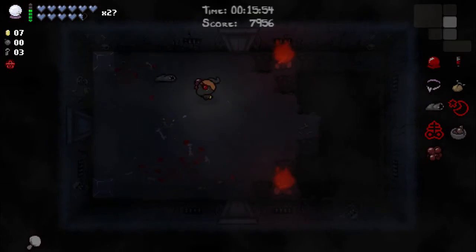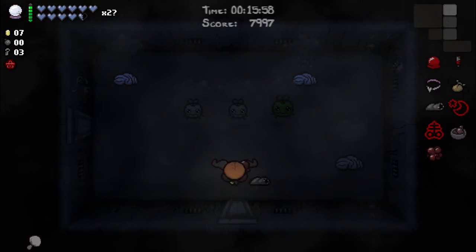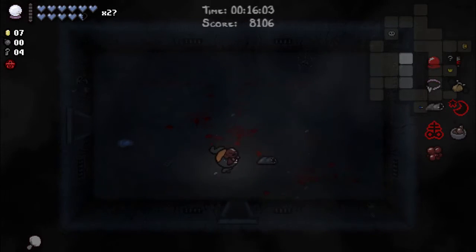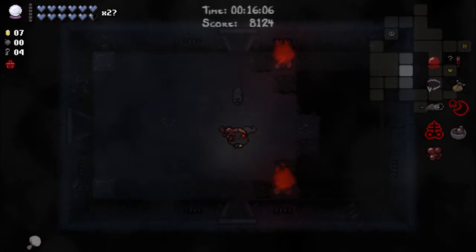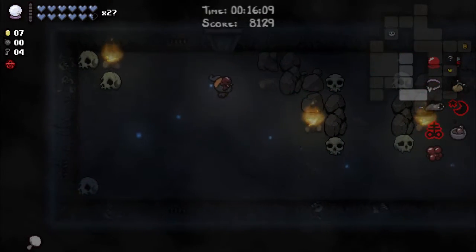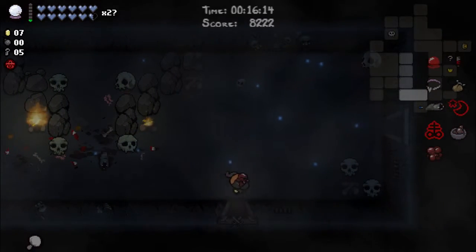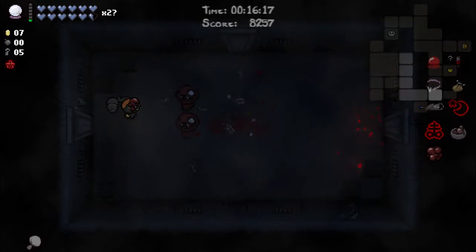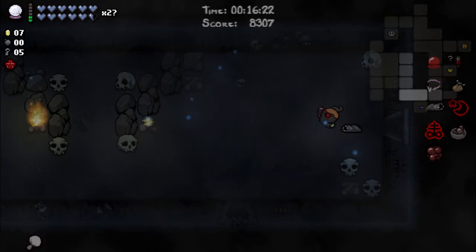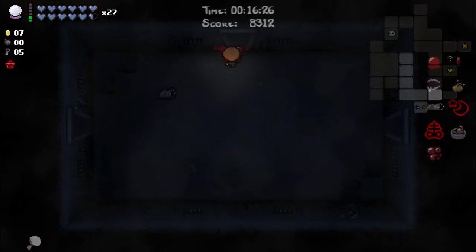I'm gonna just jump to the boss here — there's no point for me to clear out those couple rooms, it would take too much time to just walk there. Damage and range — Blood Clot is not a very good item though. Two and a half minutes for each level still. Crystal Ball saves me a lot of time — I avoided all those useless extra rooms.